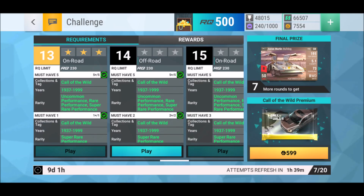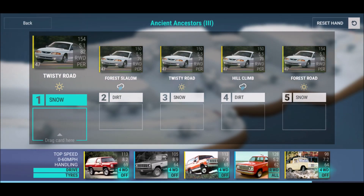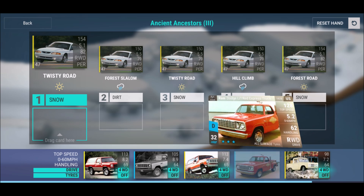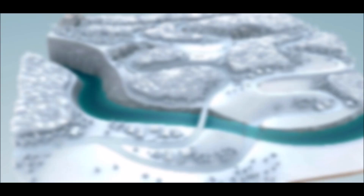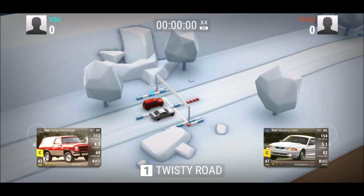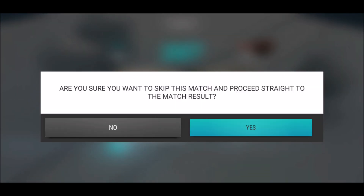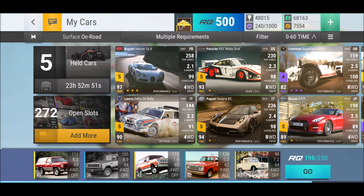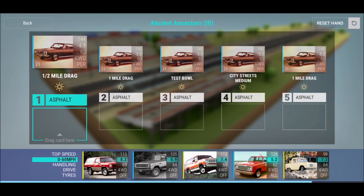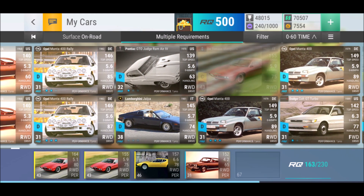Next one is off-road, so let's switch to off-road cars. It's a fully snow and dirt challenge — I love that because if you got the right cars, there's just no chance you're not winning that. Ram Dodge Charger — and that's the first 250. We're good. 1323 points — quite a lot. Now we got a fast challenge, let's switch to some fast rides.